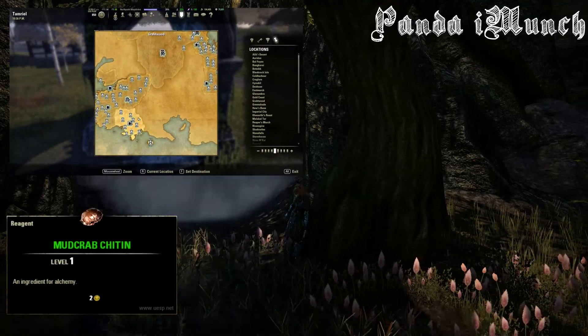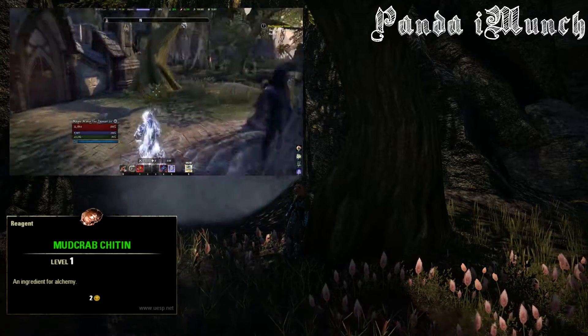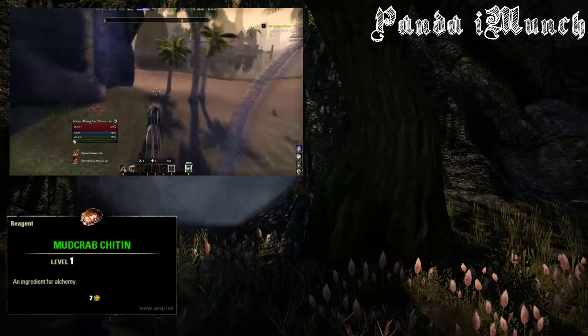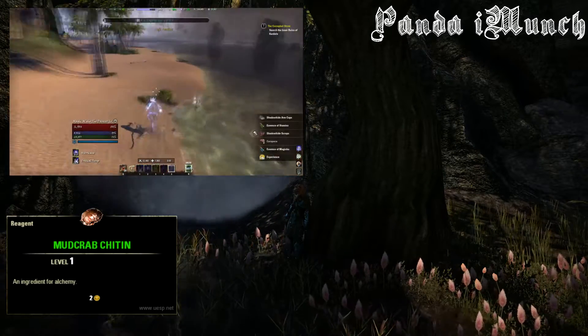For the Mudcrab Chitin, you're going to head down to Grahtwood, down to Haven's Dockside. Down there you will find a little coastline off to the right, and you'll actually find a large amount of mudcrabs in pods of three scattered throughout the beach line.